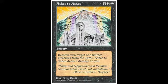Ashes to Ashes. So Ashes to Ashes is one and two black — three Converted Mana Cost — Sorcery, that removes two target non-artifact creatures from the game. It does 5 damage to you.